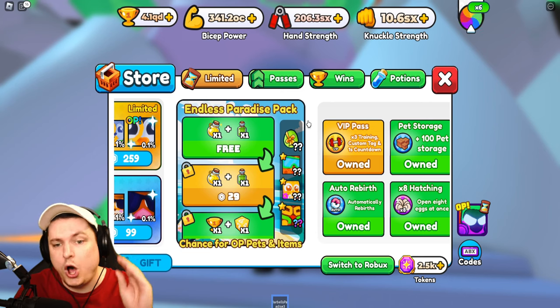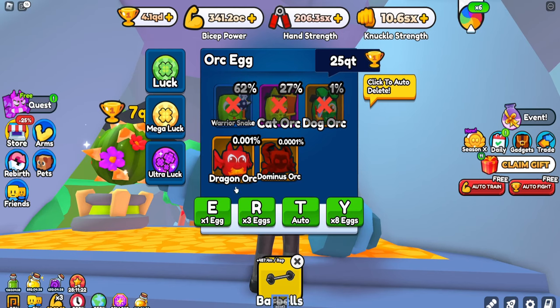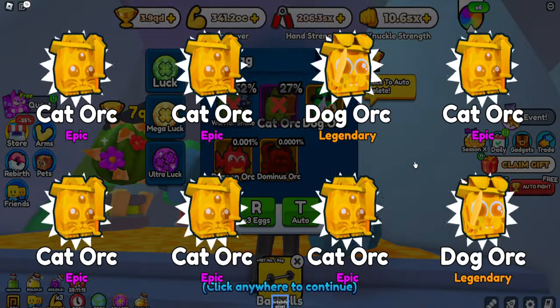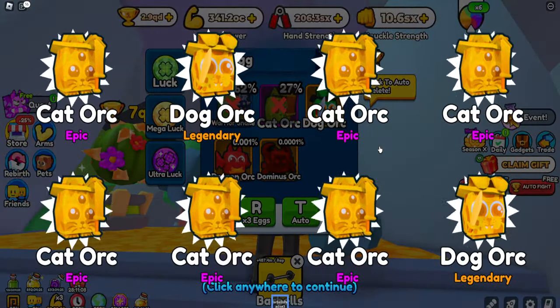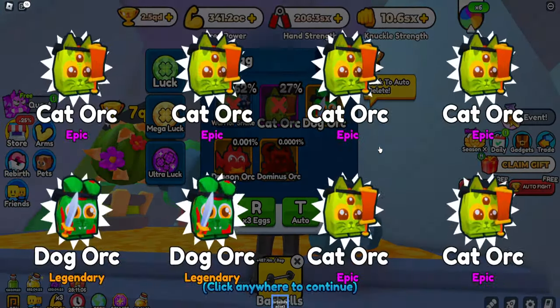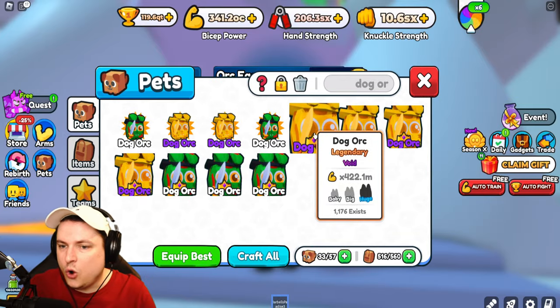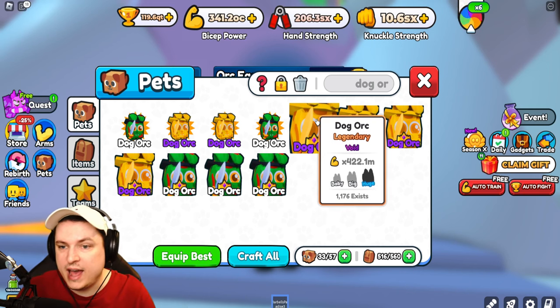I'm going to hatch all these eggs and hopefully from all the hatches I can get myself a dragon orc or a dominus orc. I'll keep the dog orc as well — although dog orcs are very common — we'll just get ourselves a bunch of dog orcs and hope for the dragon or dominus one. And there we go, we're now done making the dog orc. You can see it's 422 million at void huge — not a bad pet at all.